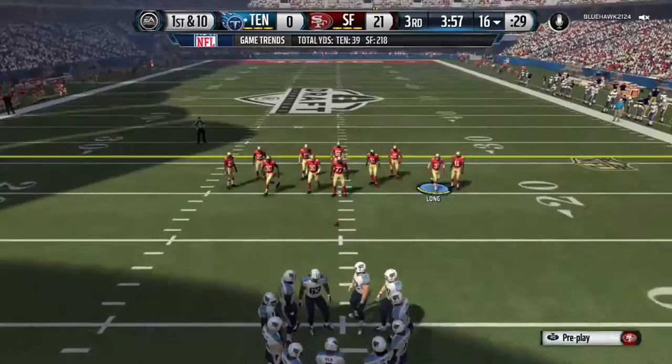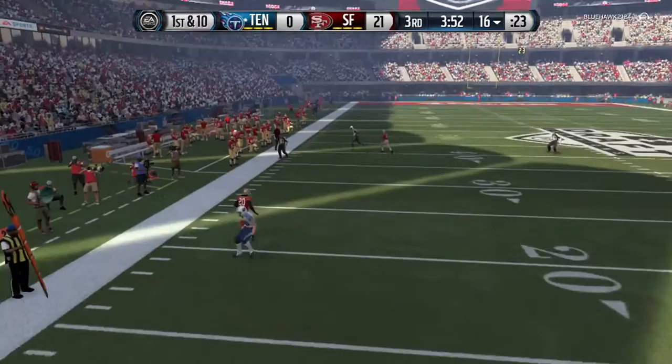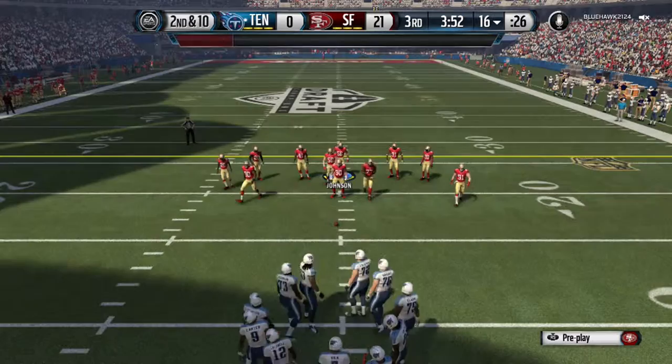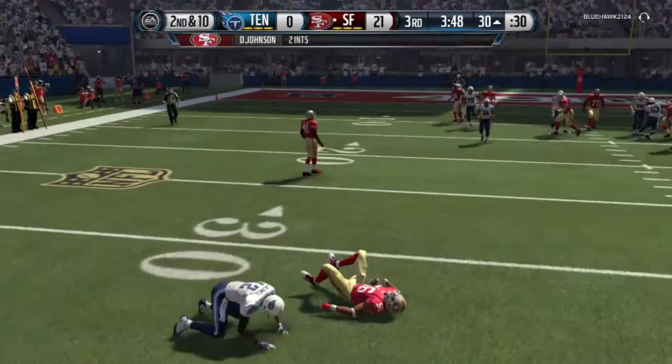I'm gonna go ahead and send a blitz this play, using the middle linebacker, trying to get some pressure going. He's gonna end up passing — but he tries to scramble and just throws an incomplete pass. Can't throw on the run, man — with Michael Vick. Which is very surprising. The Eagles Flashback card is very — it's okay, I'm not gonna say anything too crazy. But once again, man, I just told you: don't test the user, and we all know what is coming next.